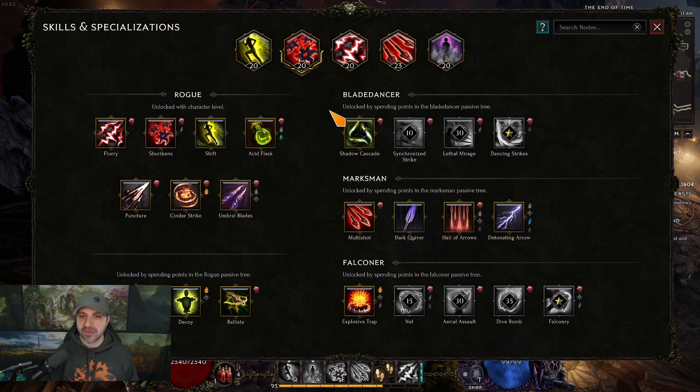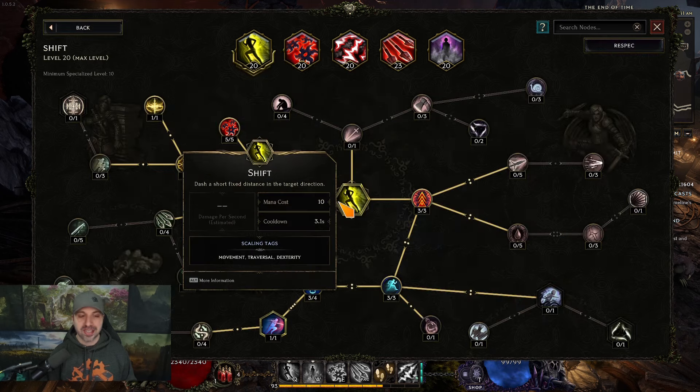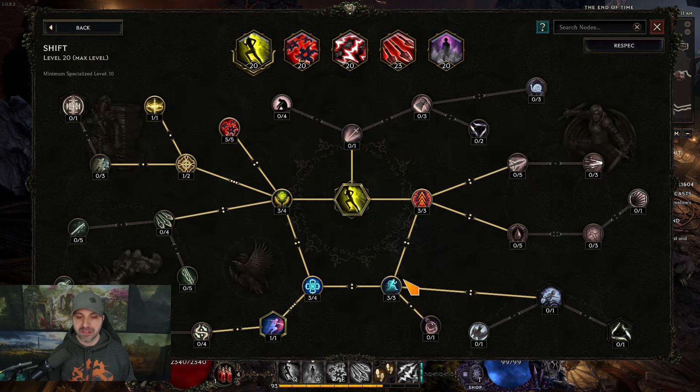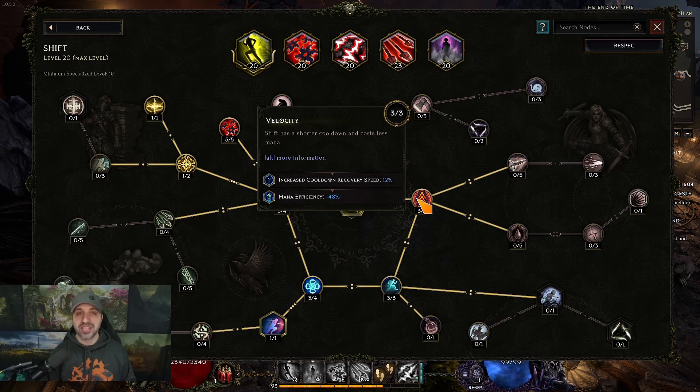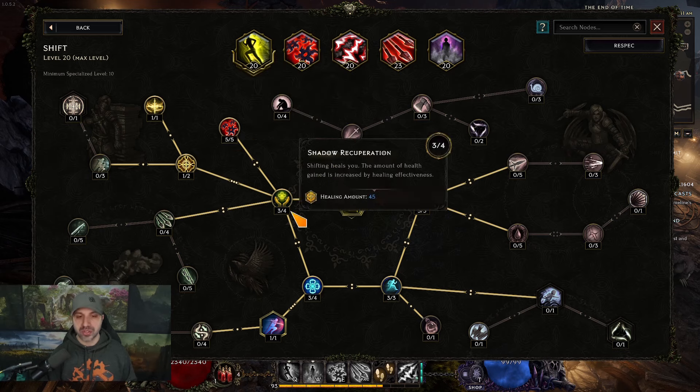The first skill you'll unlock is Shift. Get Velocity and Momentum so you can use Shift more often and run through the campaign quickly. Then come up and get Sleight of Hand so it auto-triggers your shurikens. The second skill is Cinder Strike, which is your damage dealer. You can take this as a Marksman with a bow or dual wield melee — I actually like dual wielding melee so I can use Fire Starter's Torch, since there's so much good fire gear early on.